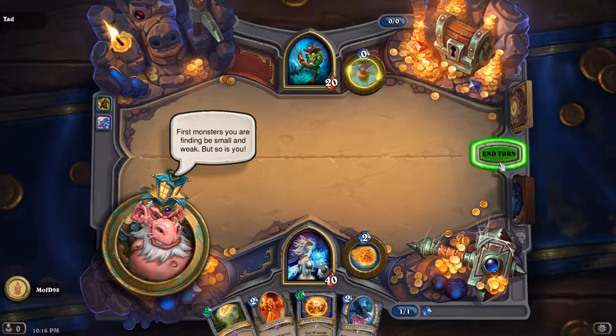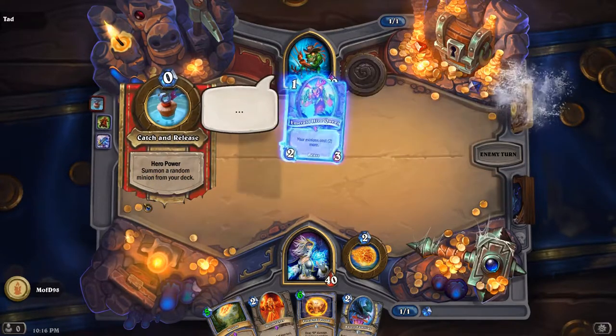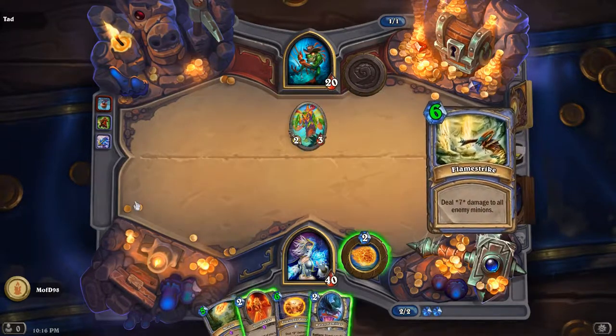There is one card that he's going to recruit that we're going to need to take out, because it will deal damage to his own face — and we don't want that.